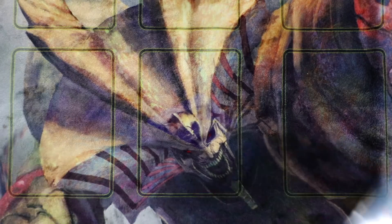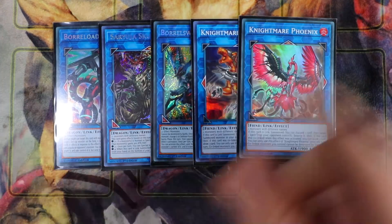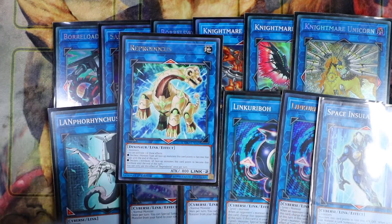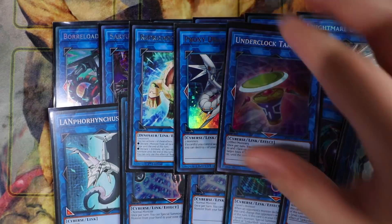Let's go to the extra deck. The extra deck is in here for Scapegoat and Eater of Millions. Cards include: Borrelload Dragon, Saryuja Skull Dread, Borreload Savage Dragon, Cerberus, Borrelsword Dragon, Firewall Dragon, Salamangreat Sunlight Wolf, Ningirsu, Link Spider, two Link Spiders, Linkuriboh, another Linkuriboh, Spacetime Transcendence, Reprodocus, Proxy Dragon, and Underclock Taker.